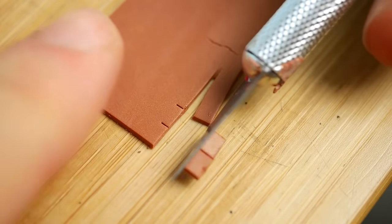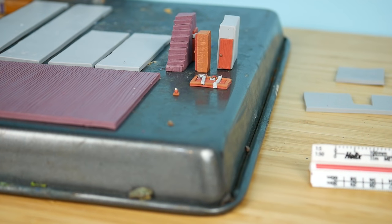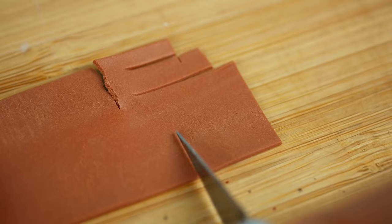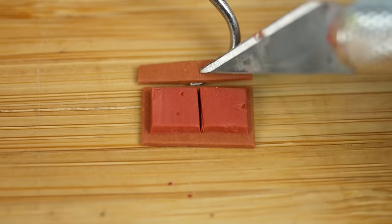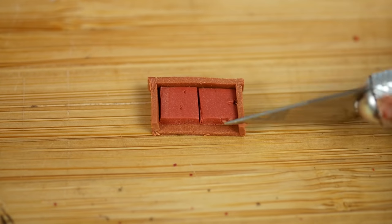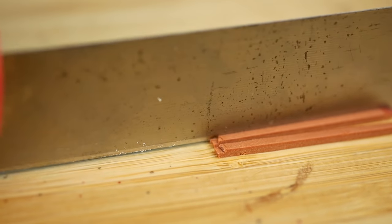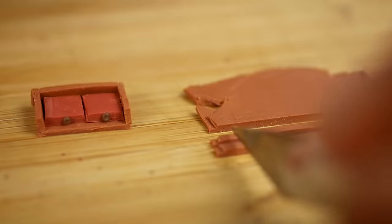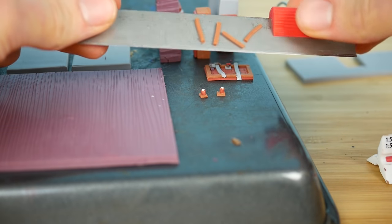Now it's time to make something that looks like a candle or lights — we're gonna place it on the baking tray. Then we're gonna make the table. We'll move to the other room where granny keeps the Christmas tree and this table. We're gonna place the tiny handles to the drawers and make the legs of this table, then attach them after baking.